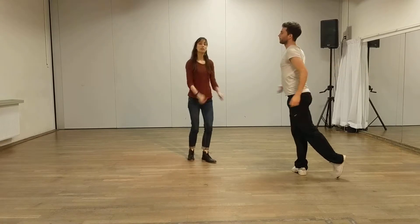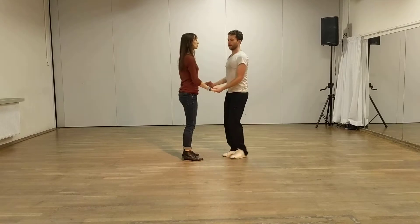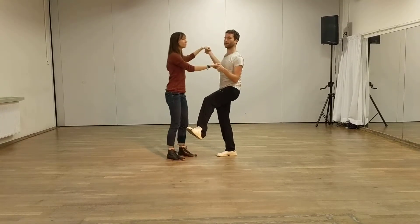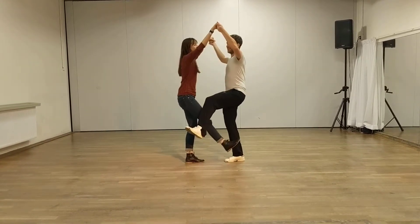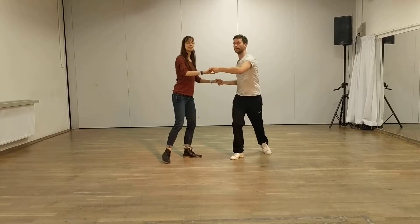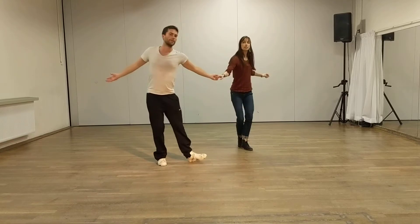So you kind of do a... yeah, at least... you need both hand connection for this. You kick with your left leg — doesn't work the other way. Take the hand — doesn't work the other way. You lift both hands, and then you create this rock step feeling. Again. And then you get the exit like this.